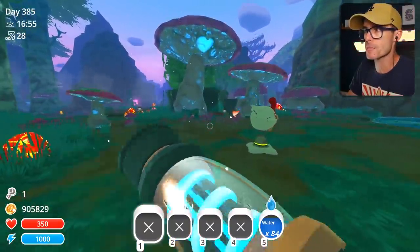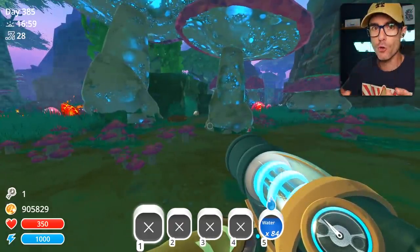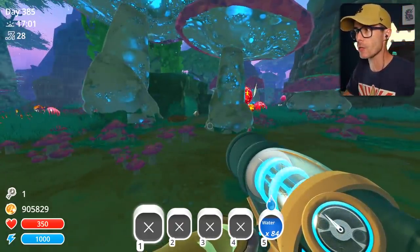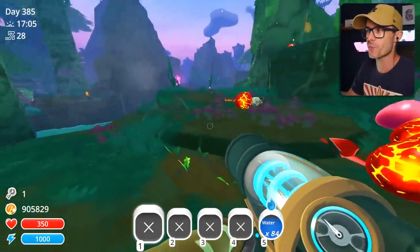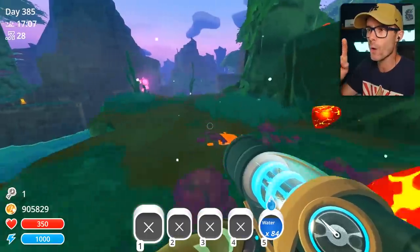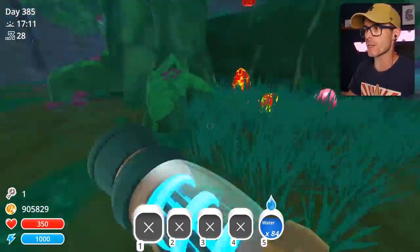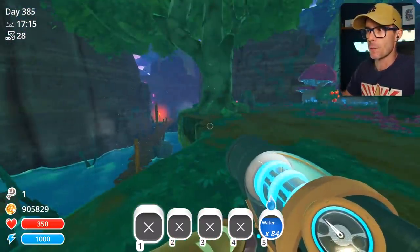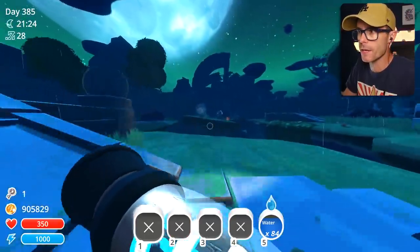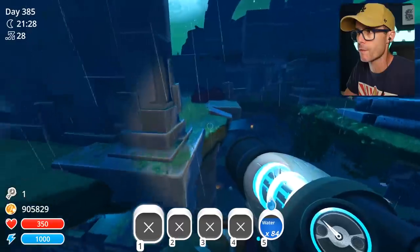So this is a Twinkle Slime spawning location. The Twinkle Slime is super rare — you can't find him, it's really hard. Only one Twinkle Slime spawns per day, and he spawns in the location that a Twinkle Slime would normally spawn. So we gotta check everywhere. There is a spot out here that the Twinkle Slime will sometimes spawn, so we're gonna have a look and see if we can find him.